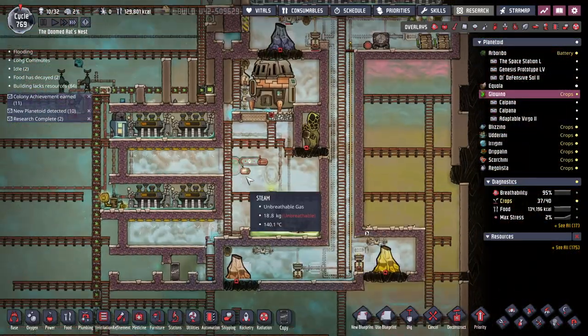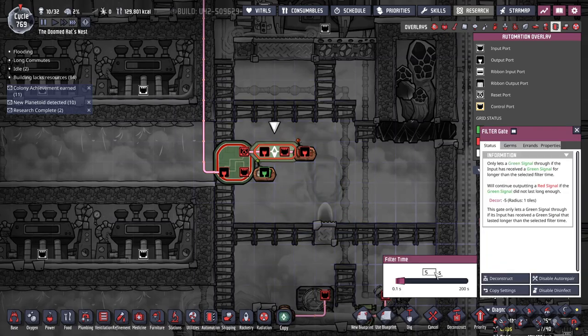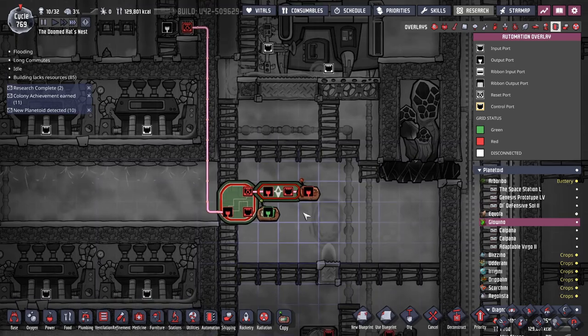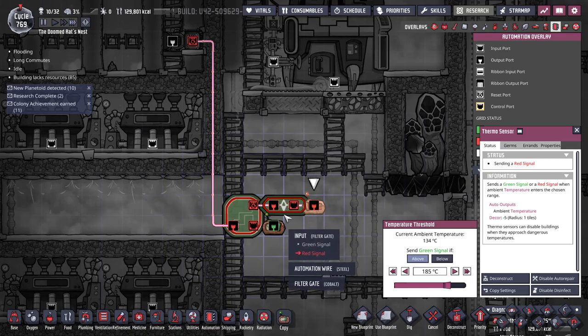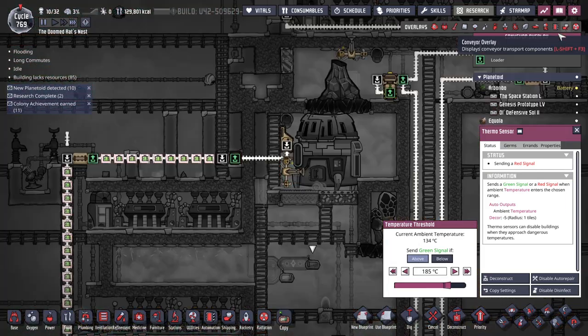So green resets it to red - I think that's it. If you are above 185, you send the green which sets this to red. Maybe I've got that backwards - maybe this one needs to be on the buffer. Let's look it up, let's make sure that only the right amount comes through.